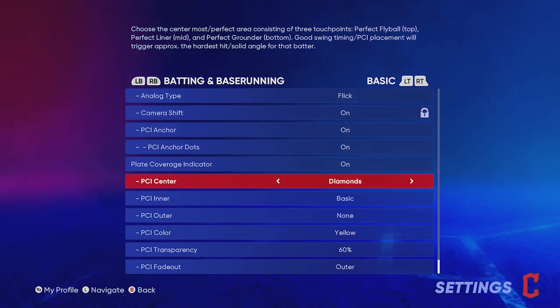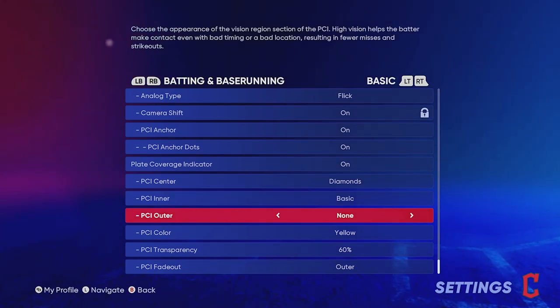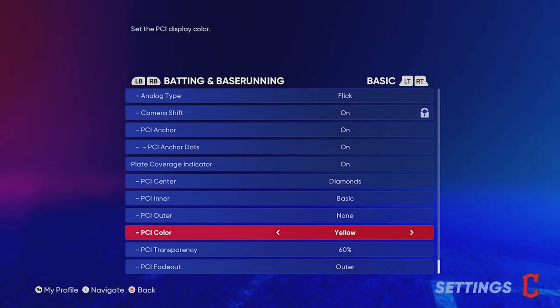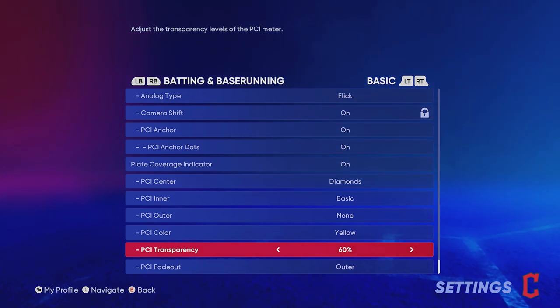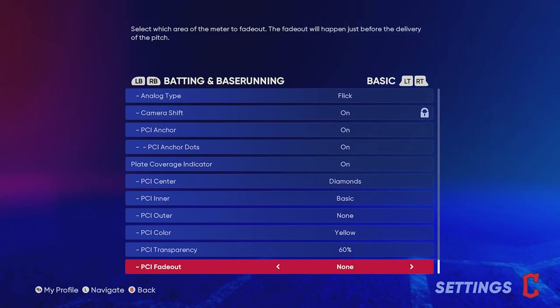Plate Coverage Indicator — obviously keep that on, that's your PCI. Here's what I like my PCI to look like: I use Diamonds for the center, Basic for the PCI inner, and no PCI on the outer part. For color I like Yellow — I see the ball a lot better with yellow. I don't recommend White because it's the same color as the baseball and it's really hard to see. For transparency I like 60 — it's not too dark and it's not covering up the baseball, so it gives you good vision.